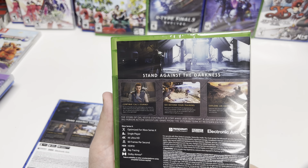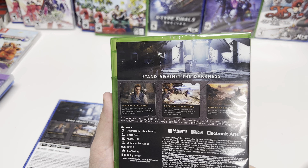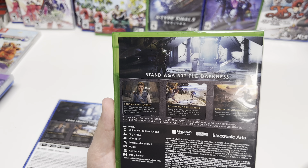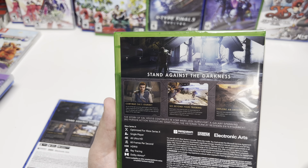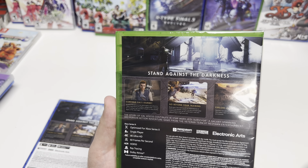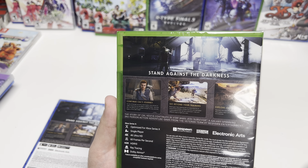This text is so small, bear with me here. Build up Cal's training with an expanded list of iconic Force abilities, combat stances, and lightsaber customizations that can be combined in new and different ways to fight as a Jedi.